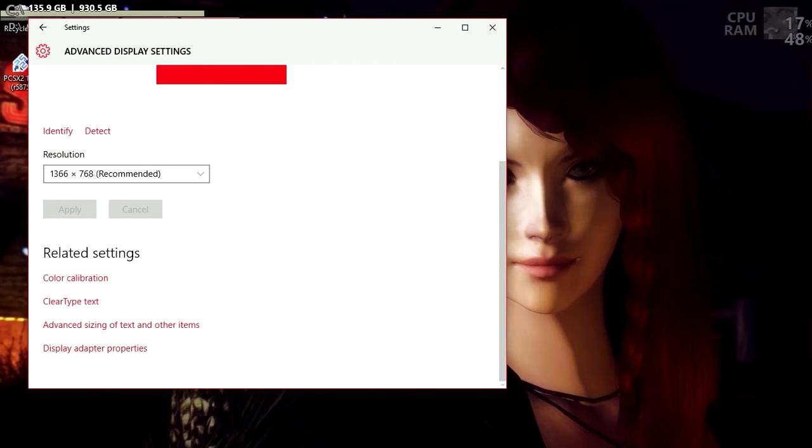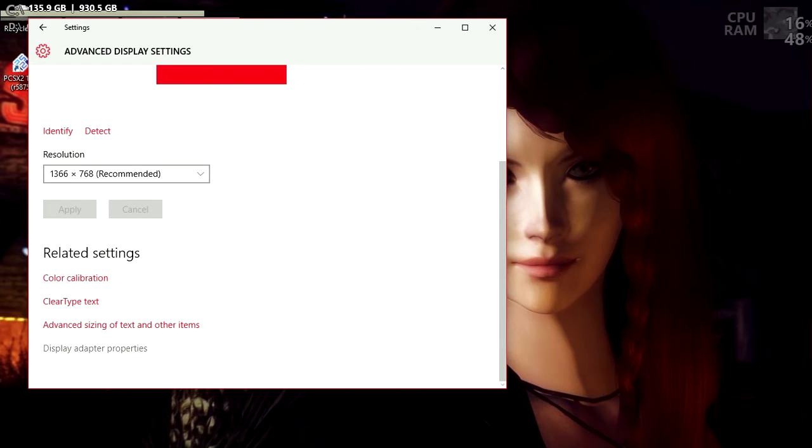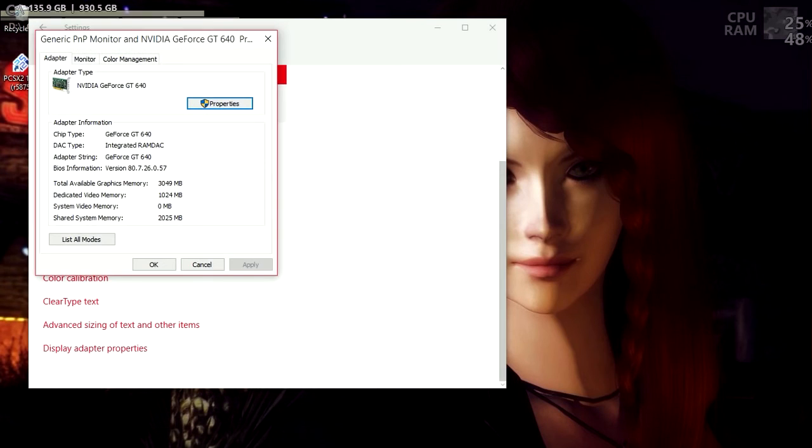Number three: switch to an AMD card. But if you have a card older than around a Radeon 4000, you'll still have the same problem. There is a fourth option for both AMD and NVIDIA cards, and it's to get your graphics card to actually work and show up.